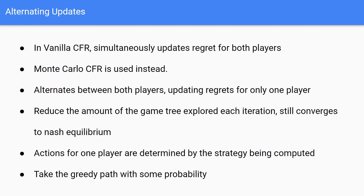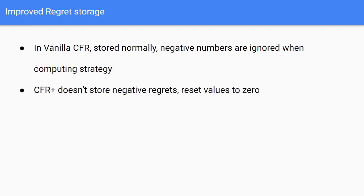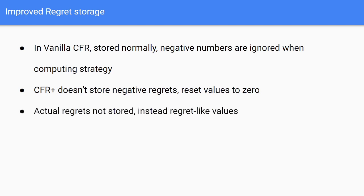Now we'll go over how regret storage is improved. In standard CFR we store regrets normally, and when we got negative numbers we simply ignored them when calculating our strategy. In CFR Plus we don't store any negative numbers at all — every time we see a negative number we reset it to zero. This has been shown to improve convergence drastically faster. Note that actual regrets are not stored; instead they're considered regret-like values.